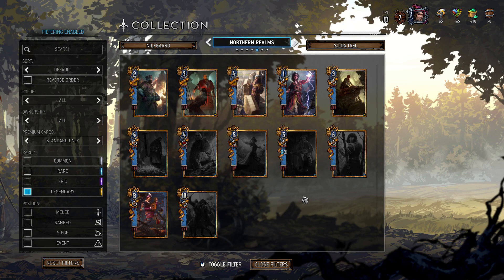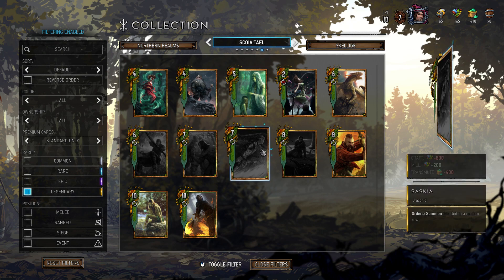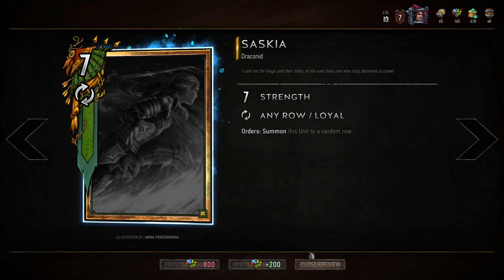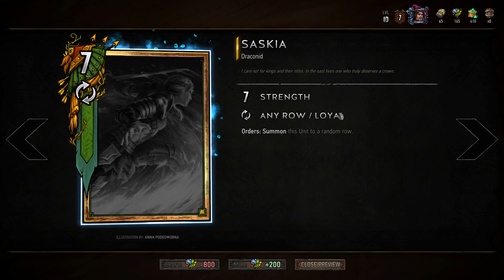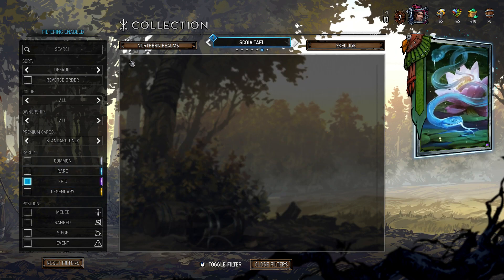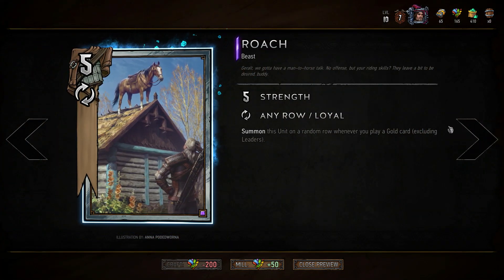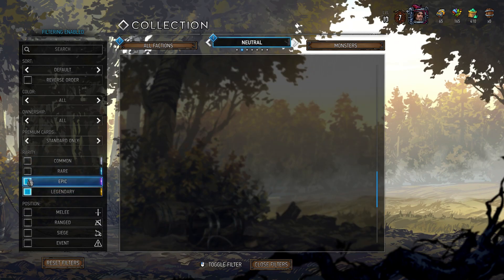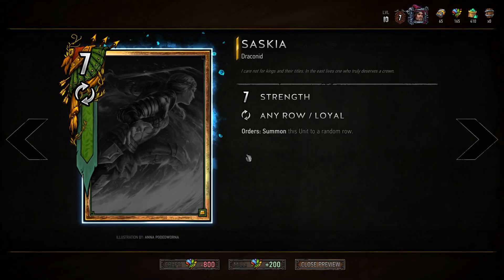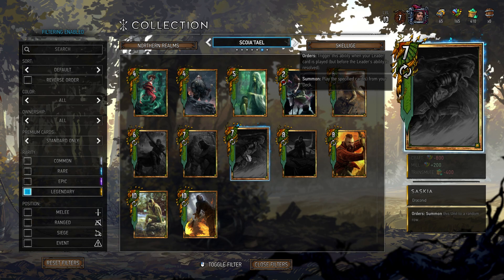Next we have Scoia'tael. Saskia is very good — when you play your leader ability, Saskia gets summoned to a random row, giving you a bonus 7 points attached to your leader play. You can also combo this with Roach, a neutral card with 5 strength that summons whenever you play a gold card. Since your leader summons Saskia (a gold), Saskia then pulls Roach, meaning your leader ability generates a 12-point swing — a really big tempo play.